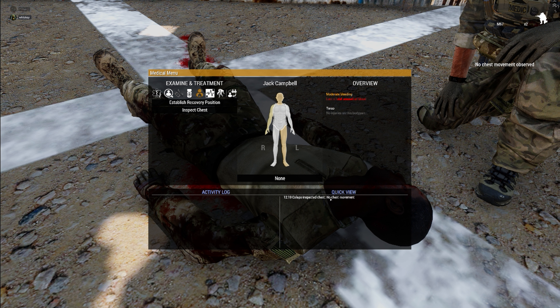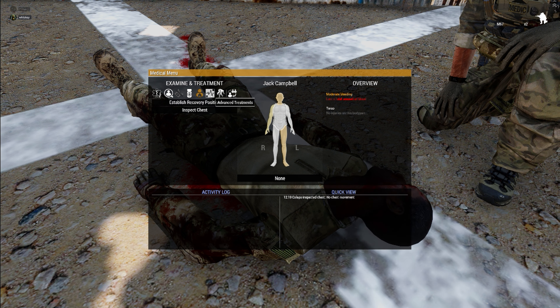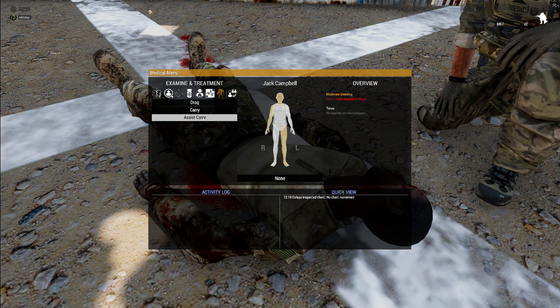No chest movement means the guy's not breathing. The established recovery position is good for leaving casualties in place — we'll talk about that later. Under 'advanced treatments,' you can place the patient in a body bag if they're dead, or begin CPR on their chest if your medic asks you to. You also have the options to drag, carry, or assist carry — assist carry is just a quicker way of moving the patient.